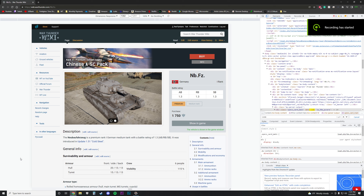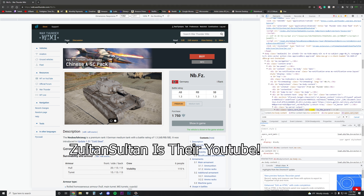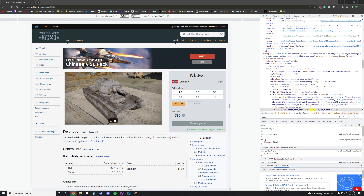Hello everyone, just want to make another video here on a hidden vehicle. I recently saw a video by Sultan basically showing off the vehicle — I don't believe he showed how to get it though — and I just wanted to show how to find it and how to use it.